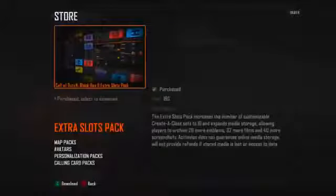You can buy them all with 1440 Microsoft Points, which equals $18. And if you have that extra 160 points, I suggest you buy the extra slot pack — it gives you a bunch more Creative Class sets as well as media storage.